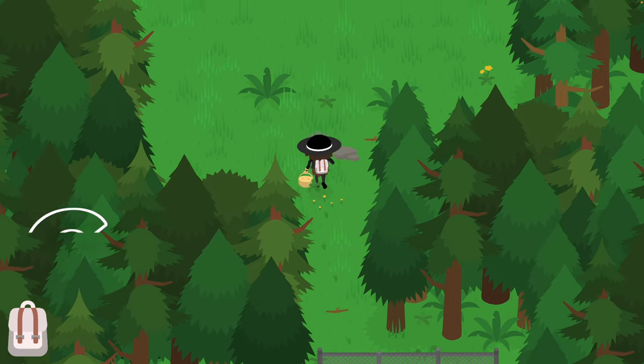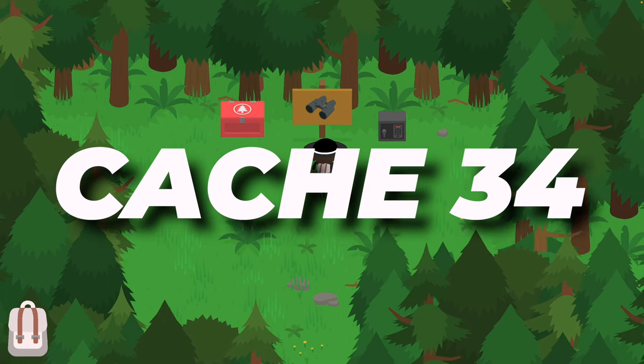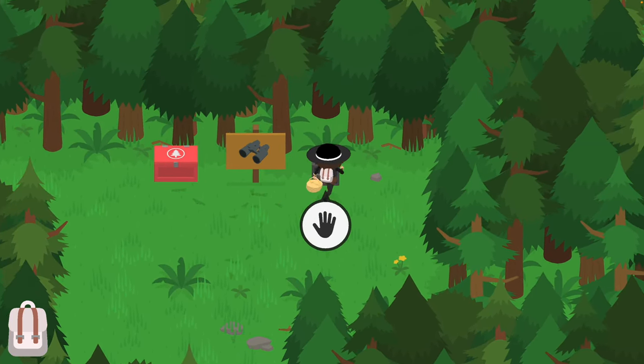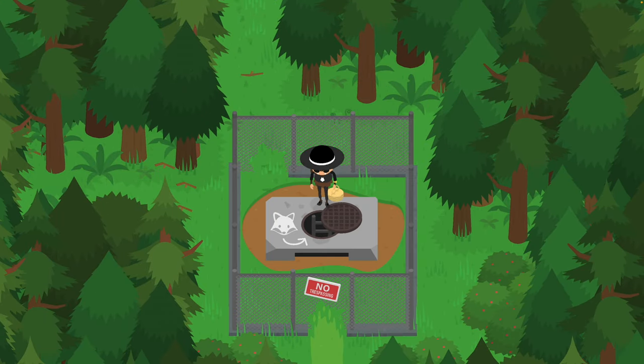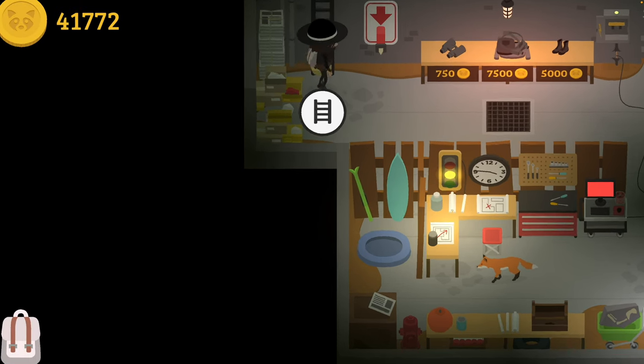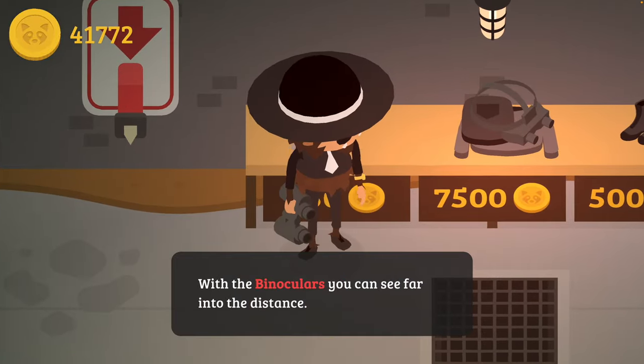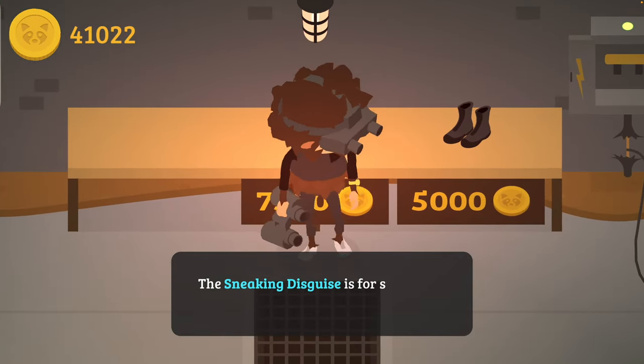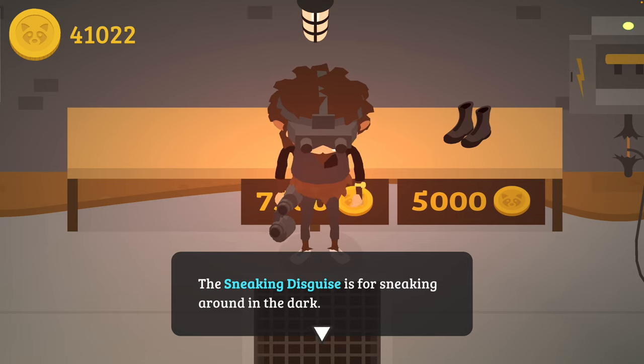In order to open up the first secret cache, you are going to first put a few codes inside the safe. Opening up the safe will then reveal a key that you're going to have to use in order to open up the cache. So get yourself the binoculars. I'm also going to get myself the Sneaky Disguise because I'm going to need it for the second cache — you don't really need to grab it if you don't want to. I'm grabbing it because I'm going to get the second cache during the night time.